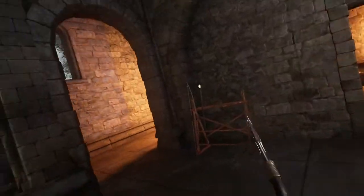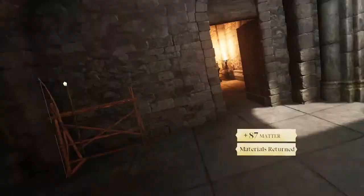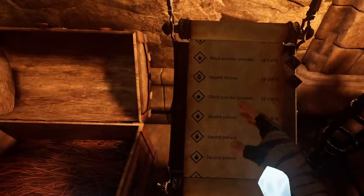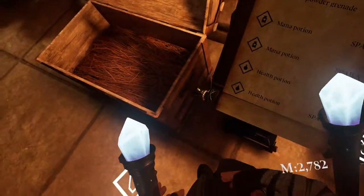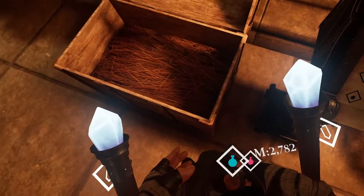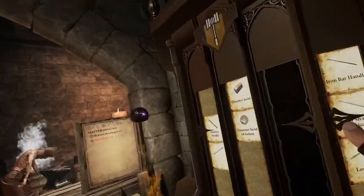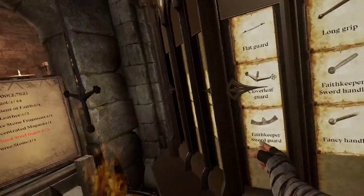Refined steel ingot — I have no other weapon that uses refined steel ingot, and yet I still cannot make anything. Let me check my chest over here. I think I have every health and mana potion in the game at this point, but I have nothing else. I'm pretty sure I've checked the entire game for this stuff.